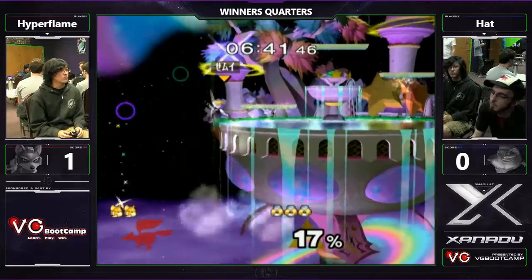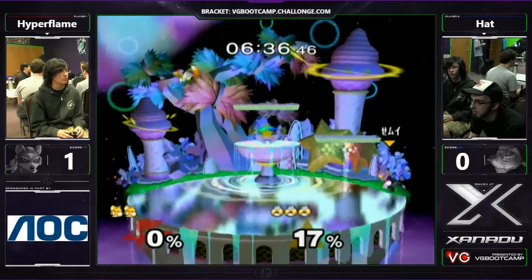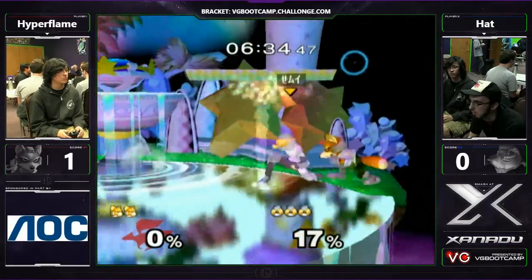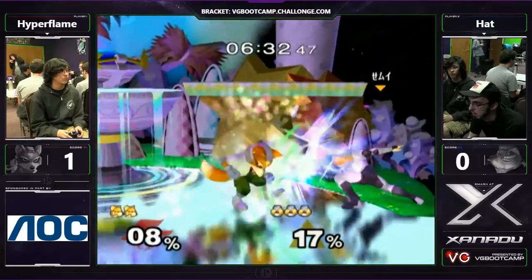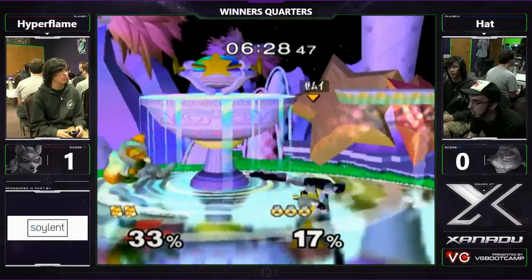Yeah, and that's all execution. Hat I feel is more like a mind games-y player — he'd probably be better off on Yoshi's Story where you can just read him with those tippers. He has a solid lead this game, so we'll see what happens. I think Hat's gonna win this game. He's solidly up right now. His Sheik is looking a little more comfortable than his Marth.